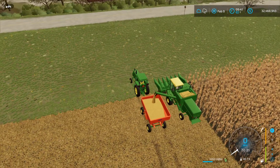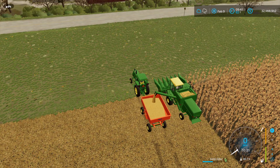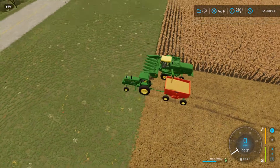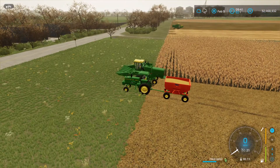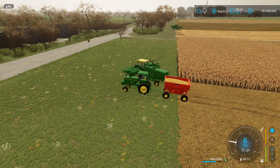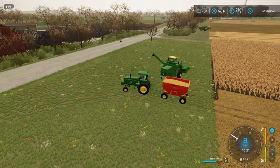This is the 70s roleplay — 70s/80s range. Right here we have our 6600 side hill corn head unloading onto me. He's empty, so I'm going to go empty that. And as you can see over there, there's my other combine, my other 6600 side hill.